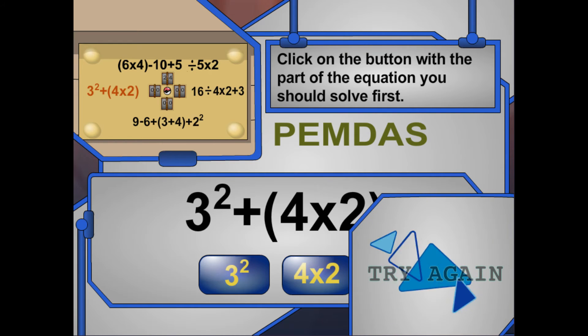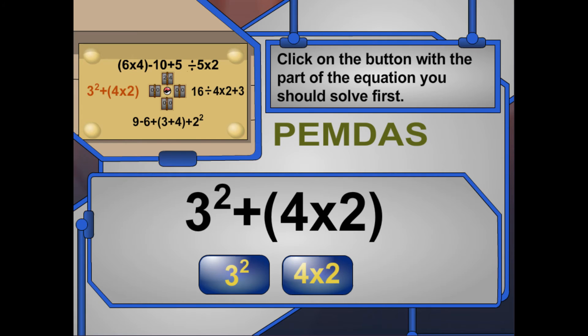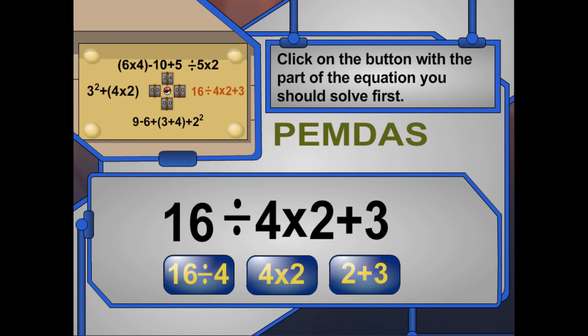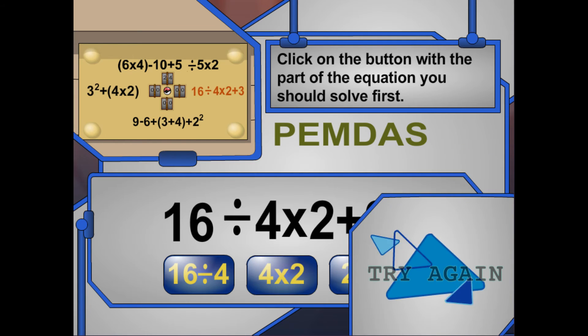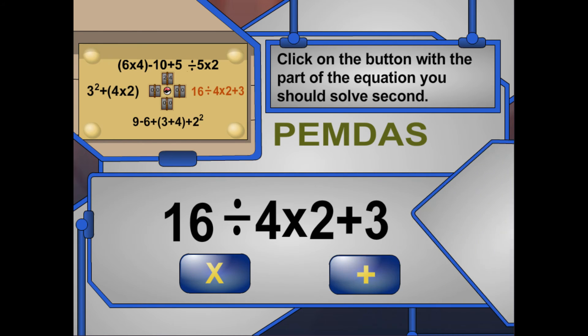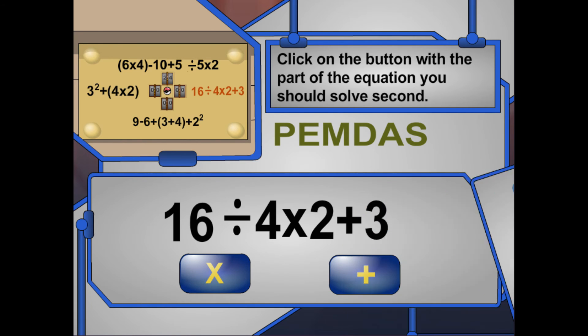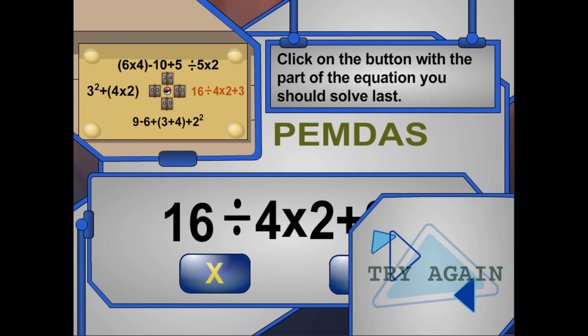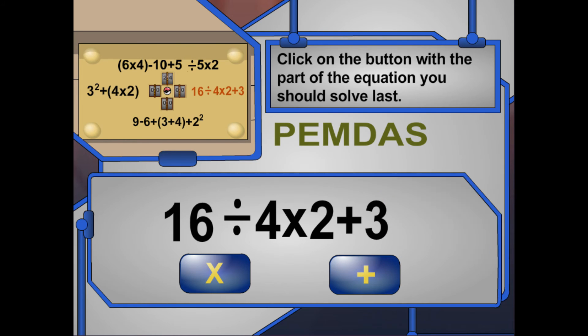Try again! If you see numbers inside parentheses, you should start with those. Remember? P — parentheses! In the order of operations, multiplication and division come before addition and subtraction. Try again. You're right that multiplication or division come next, but you have to work from left to right. Try again. Because in the order of operations, multiplication and division come before addition and subtraction. Try again. You already did division and multiplication — do you see anything to add or subtract now? Try again.